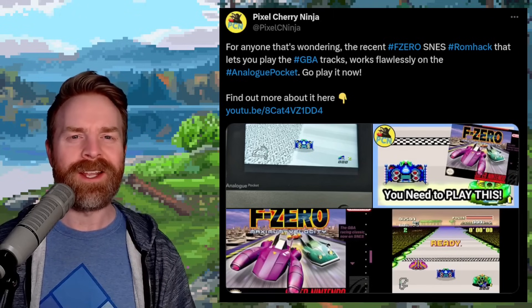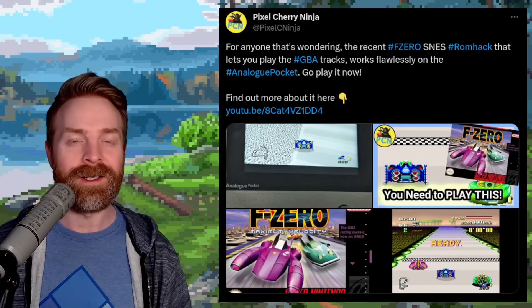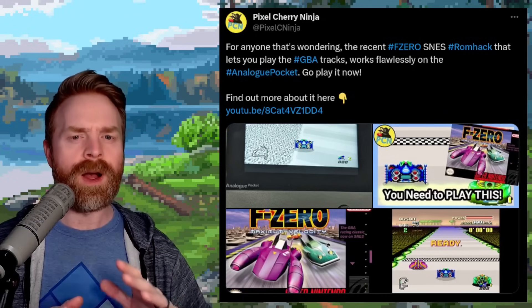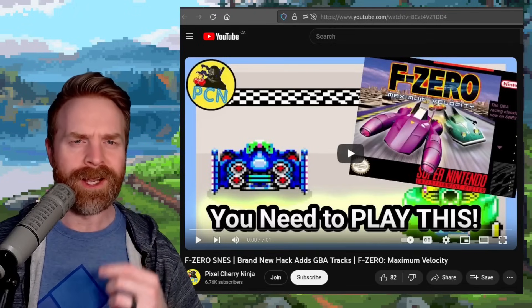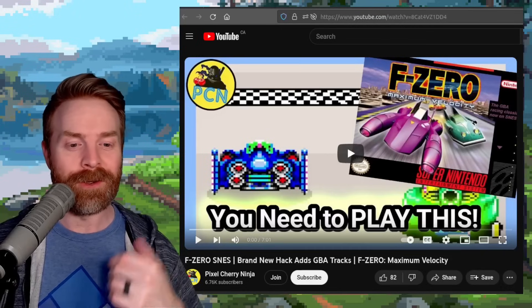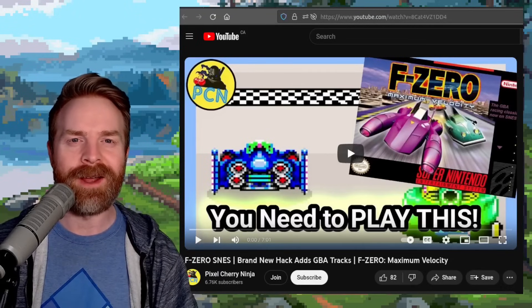Moving on, we're talking about a game that doesn't require a Snapdragon CPU — because it's on the SNES. We're talking about F-Zero Maximum Velocity, a ROM hack that brings the GBA tracks to F-Zero. It's worth pointing out that this ROM hack is in a beta state with work still left to do, but it's shaping up nicely. I'll drop a link to Pixel Cherry Ninja's YouTube video in the description below, and I recommend checking it out.